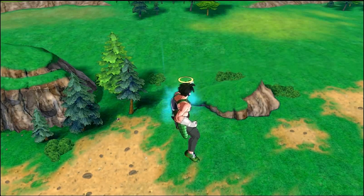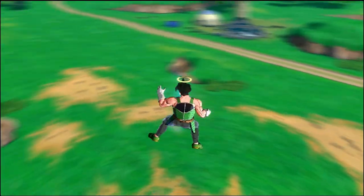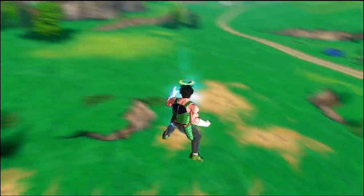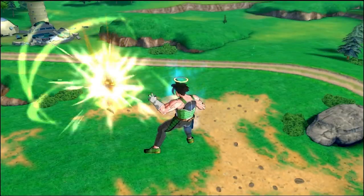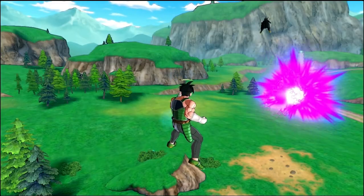Hey guys, what is going on? This is the Dragon Fist. Basically, this is a little glitch that me and my friend Brandon here discovered in Dragon Ball Xenoverse. Well, it's not really a glitch necessarily, but we were in this parallel quest number 21. The style of games began because Brandon here is trying to get the crystal shards so we can unlock the Legendary Super Saiyan Saga.